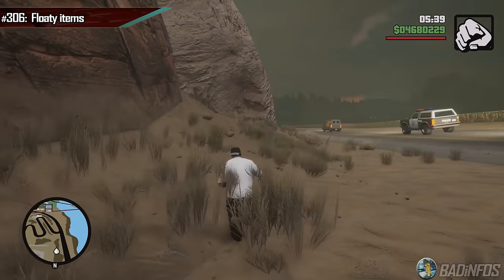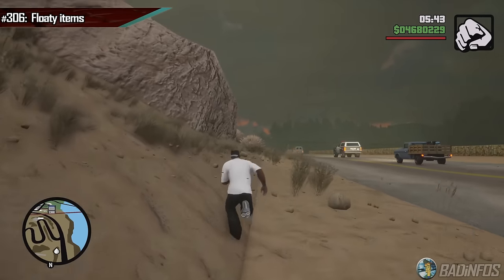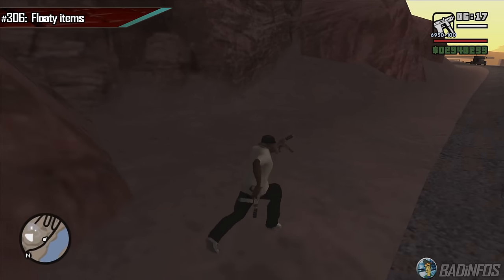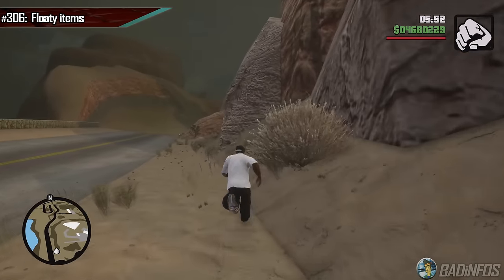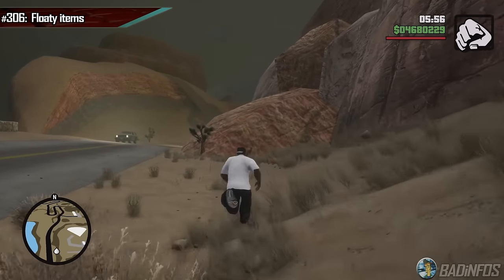Right next to the Big Ear, which is the satellite dish, almost every single bush here is floating. This whole chunk of the mountain has incorrectly placed fauna. In the OG, there is no bush in sight. This does look worse; however, at least the terrain makes sense. They could have spent an extra hour placing these where they should be and not make it look stupid in the DE.